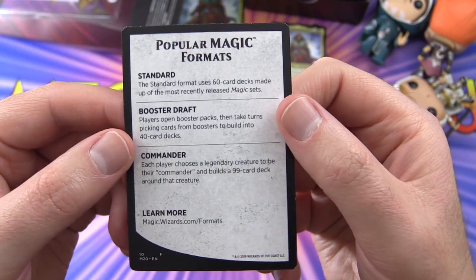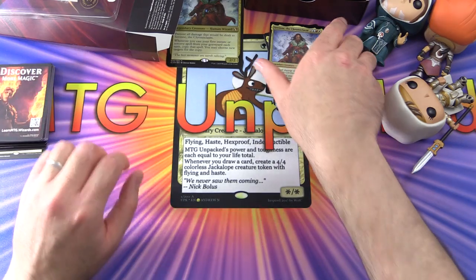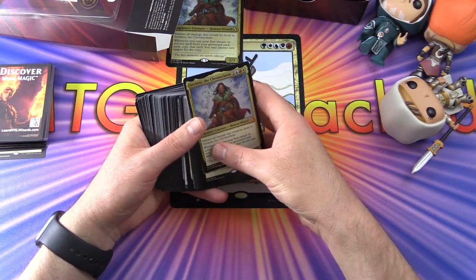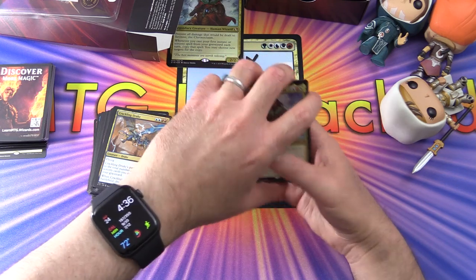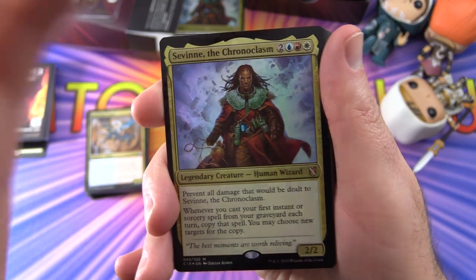What is your favourite Magic format? We have Standard, Booster Draft, Commander, or maybe you play Modern or something else — leave a note in the comments. This colour combo is also known as Jeskai, and we'll see a bunch of the flashback mechanic here as well.